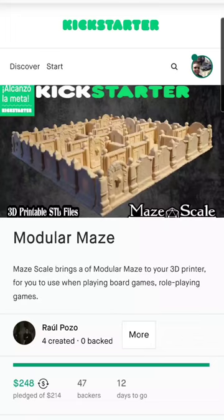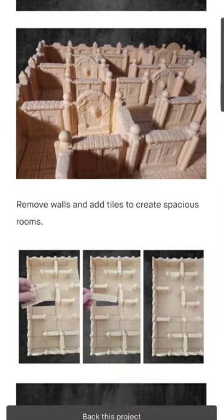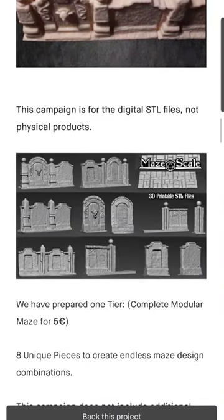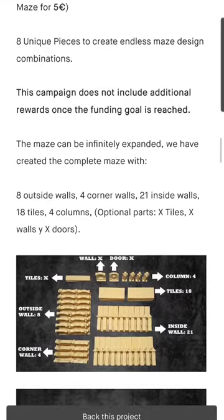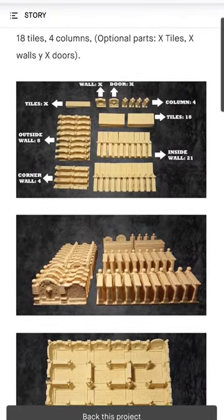Let's look through the Lost Endgame found bin for some new campaigns. This Kickstarter looks amazing. Modular Maze is a series of STL files that you can use to create mazes in your board games or RPGs. There are no physical products, but $6 gets you all the files that you need.